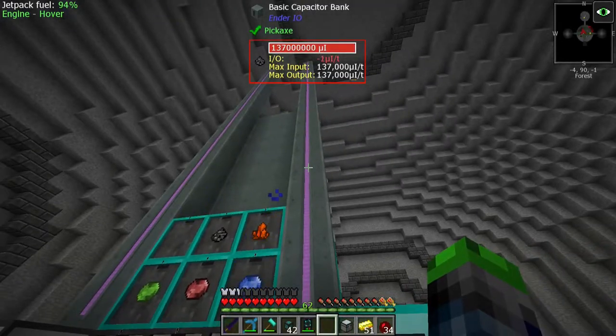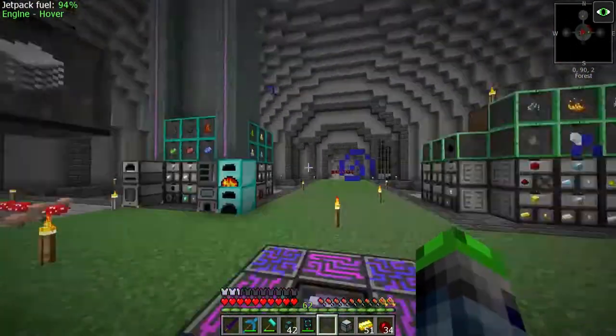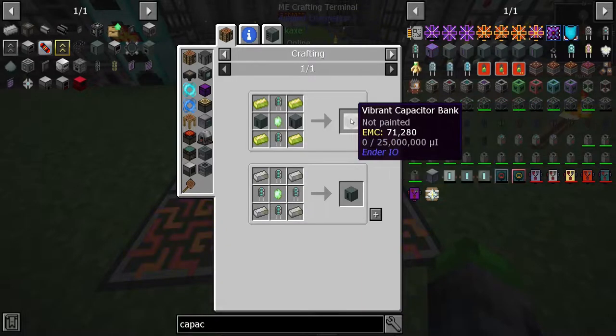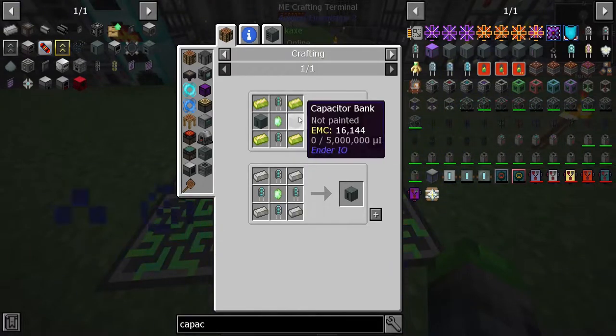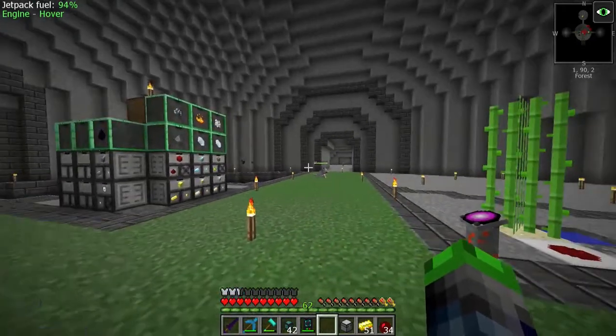I also added this big boy - look at it, it's got 137 million RF stored, which will be nothing when we upgrade all of those to the vibrant capacitor banks. These hold 25 million each, so it's gonna be about five times as much.